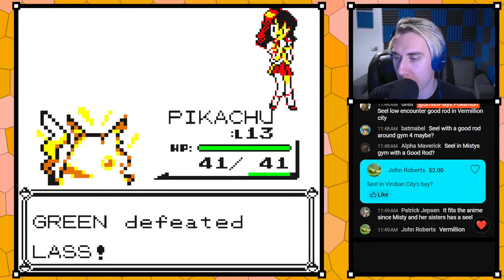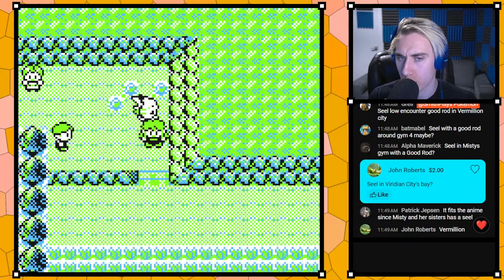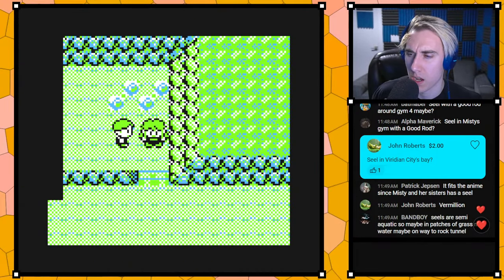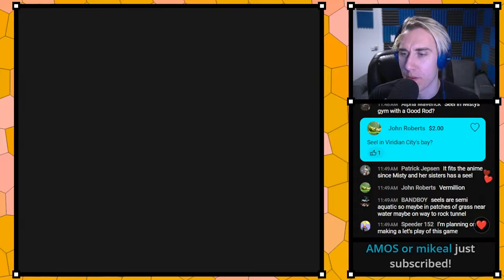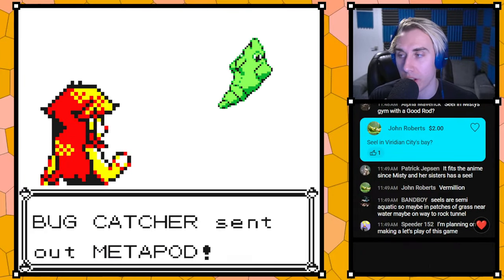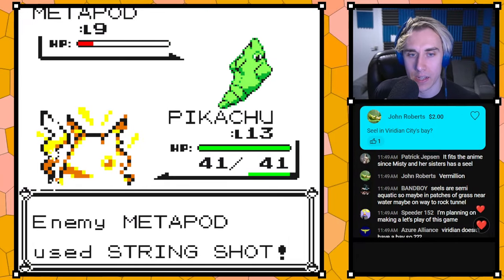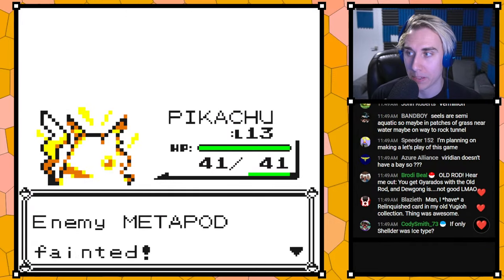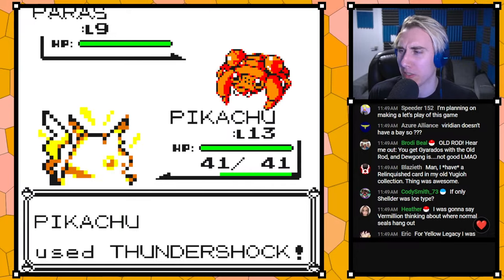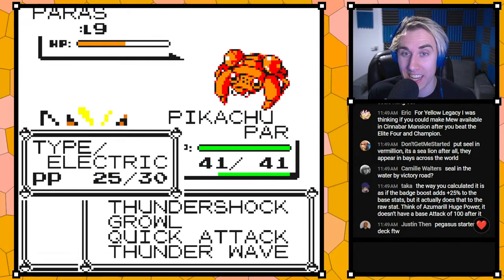Seel in Vermilion City's bay — yeah, I think that's probably the earliest you could do it. I wouldn't hate that honestly, because Dewgong is not like a top tier Pokemon like Lapras. Oak classes it and it's literally one of the worst — Lapras is just better. Seel is just like a bulky water-ice type.